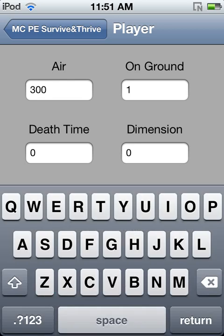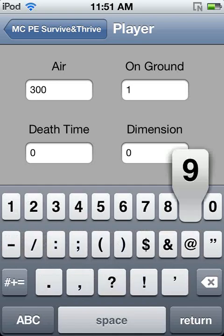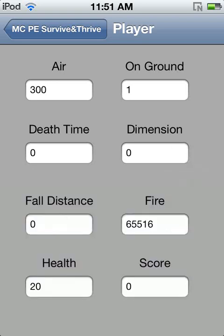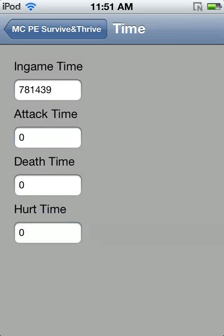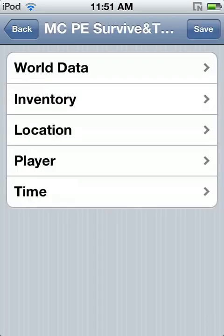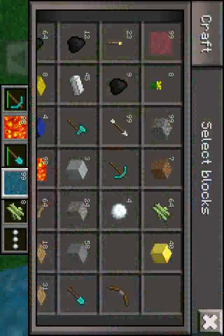Chest — the chest doesn't work either, but you can put it down. I think you can put it down. Clay block, clay brick, clock, coal, cobblestone, cobblestone stairs, crafting table, and a bunch of other stuff.